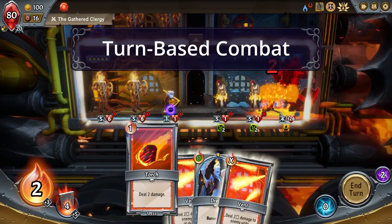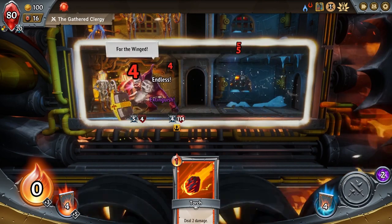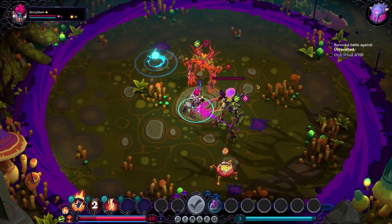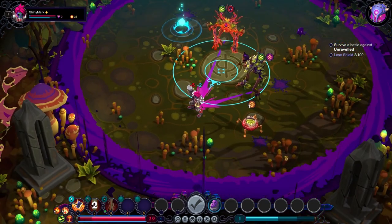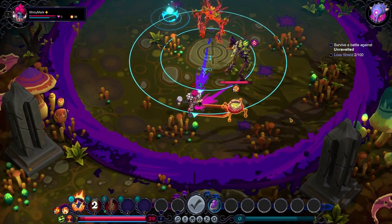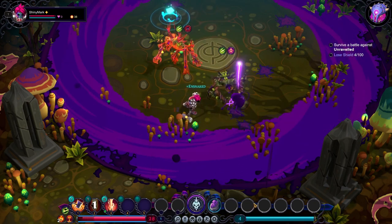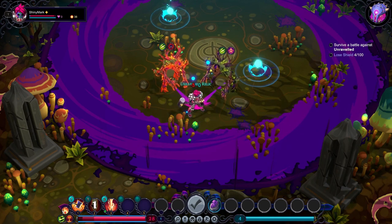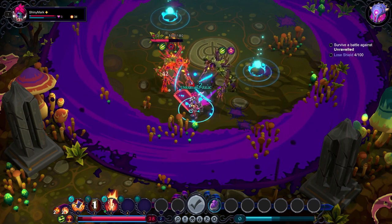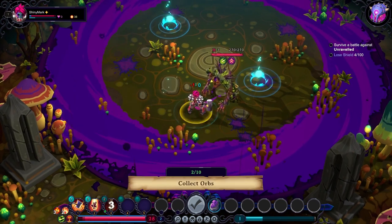First off, both games have turn-based combat. In Monster Train, players play cards from their deck and are limited by a resource called Ember. Inkbound may look like an ARPG because it shares the same camera angle, but it's not an action game. Players move and select bindings to cast and aim, limited by a resource called Will. To create a fluid control feel, players move freely within their constraints and aim bindings like MOBA skill shots.